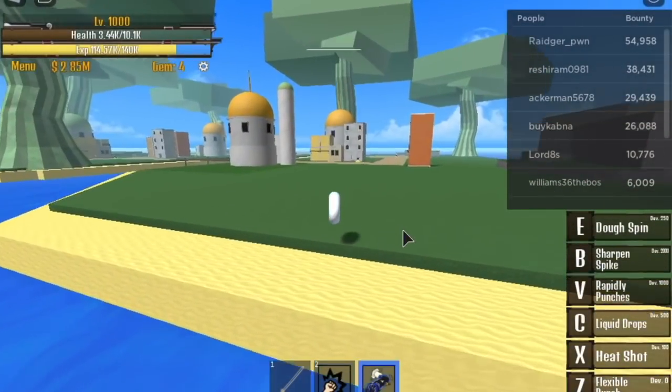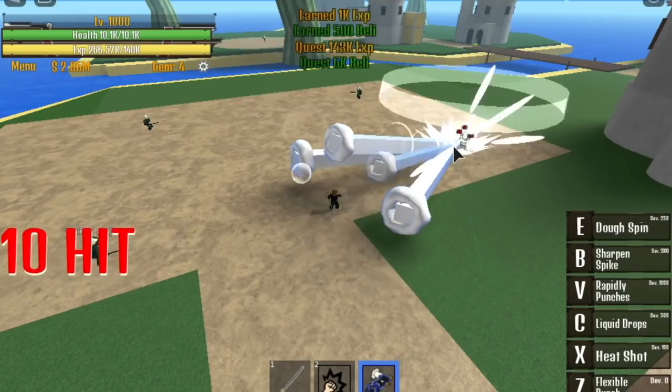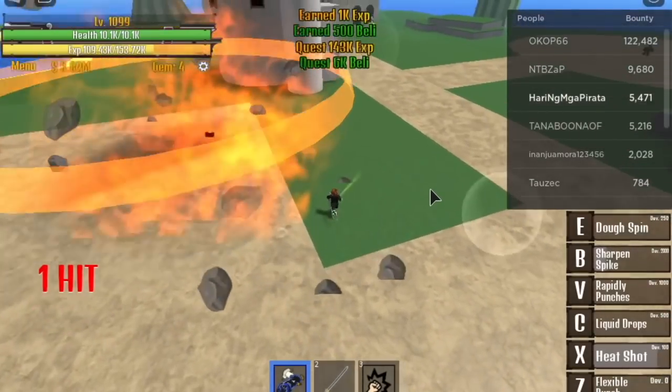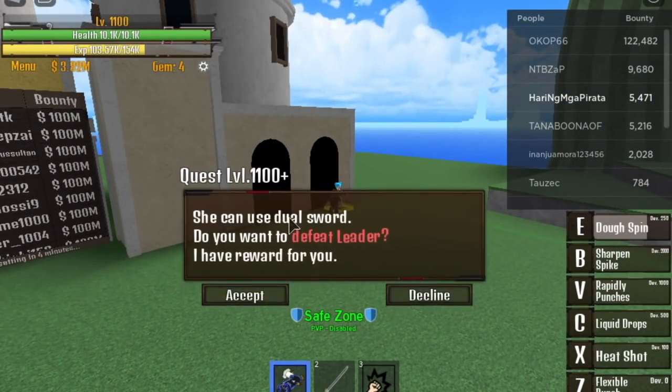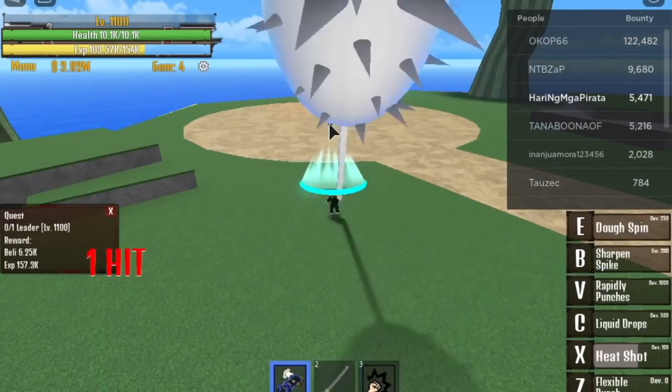Next up, the Bubble Island. We have 3 mobs here. First up, defeat 5 Soldiers. This is the slowest quest here because you need to defeat 5 and they're kinda far apart. Next up, when you reach 1100, time to defeat the Leader. This is easy.